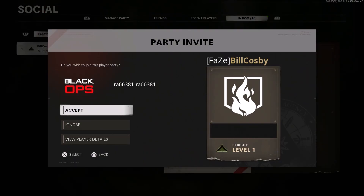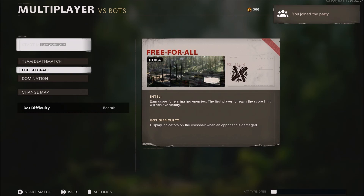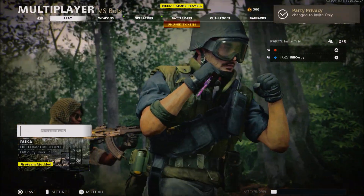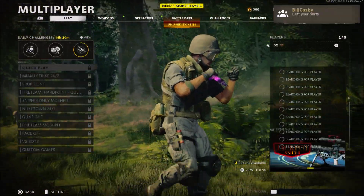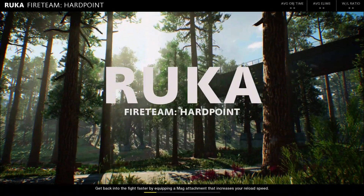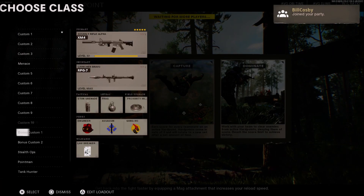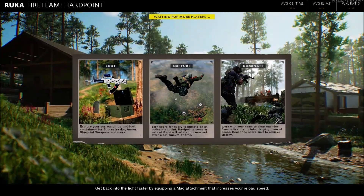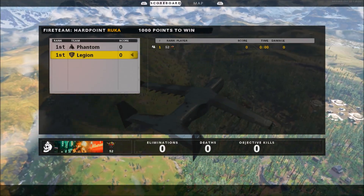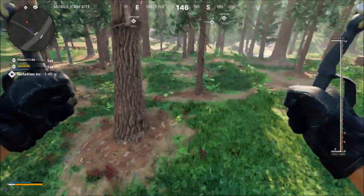Go down to where it says multiplayer versus bots, tell your friend to send you an invite, accept it, and you guys should still have the multiplayer versus bots on your screen. Once you're in your friend's party, click on start game on the multiplayer versus bots and it's actually going to start up. The final step is simply having your friend leave alone. The game is going to start up on a fireteam hardpoint using your custom game with all your custom rules. Your friends can join right after the game has started or before — it doesn't really matter — and they'll be able to unlock as much XP, camos, whatever you want.